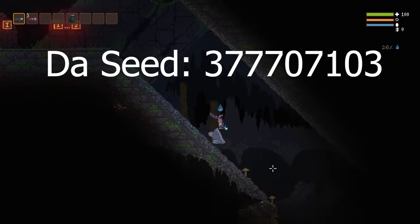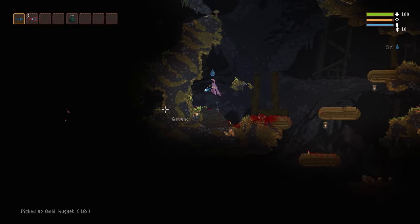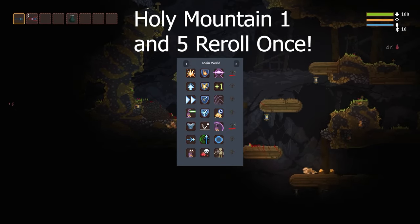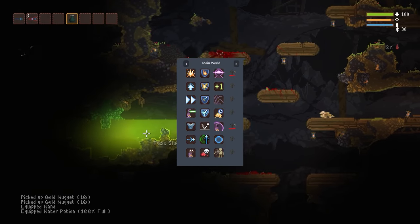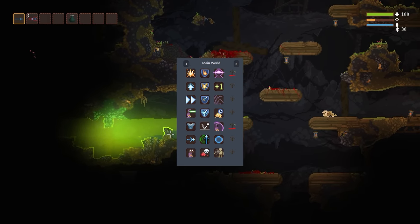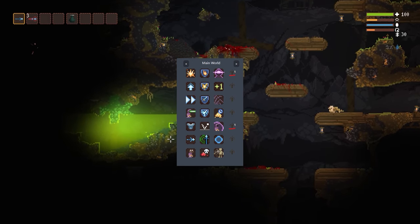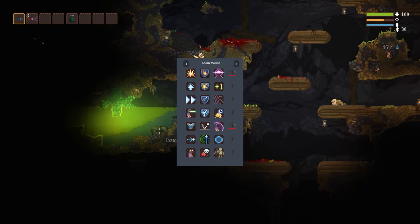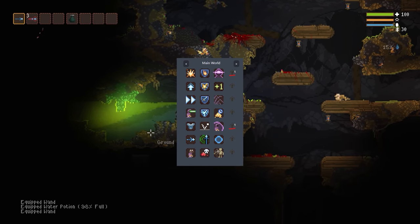Why is this a great seed? The first reason is that we have a firestone to the left of us here — you see that little sparkly there? The next reason is the perks. Look at the first four holy mountains: you are going to get four out of the five immunity perks in the first four mountains. Then you're going to get stainless armor in the next one. And on top of that, there's tinker with wands everywhere in the almost second-to-last one. So you're going to have almost everything you need out of the first six holy mountains. It's just an amazing seed. Again, that seed is 377707103.